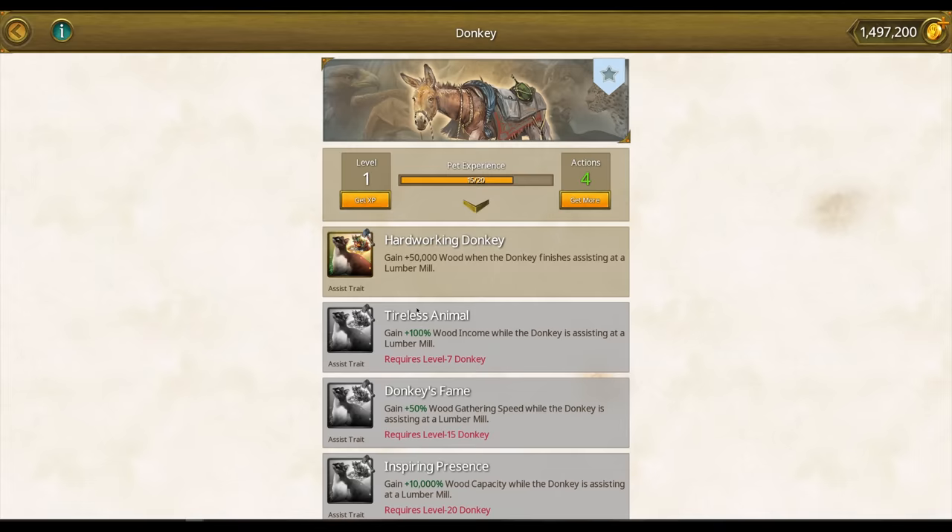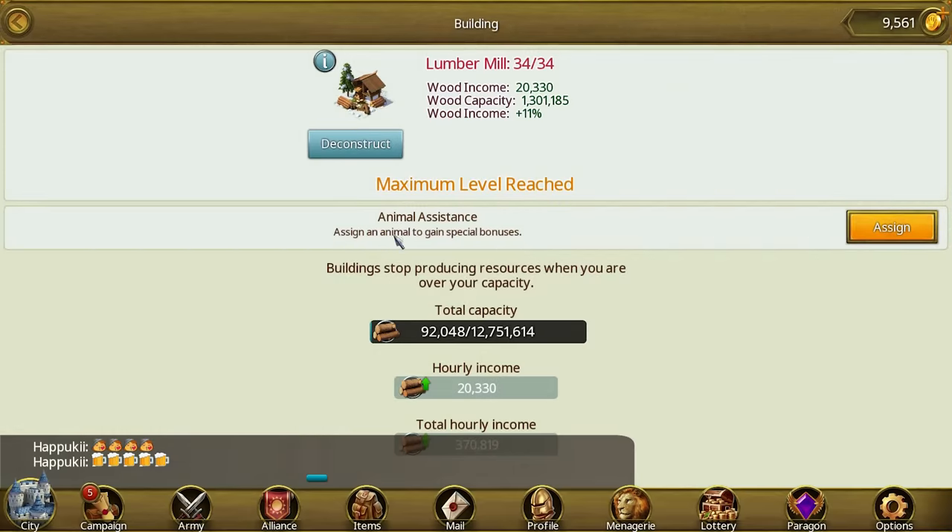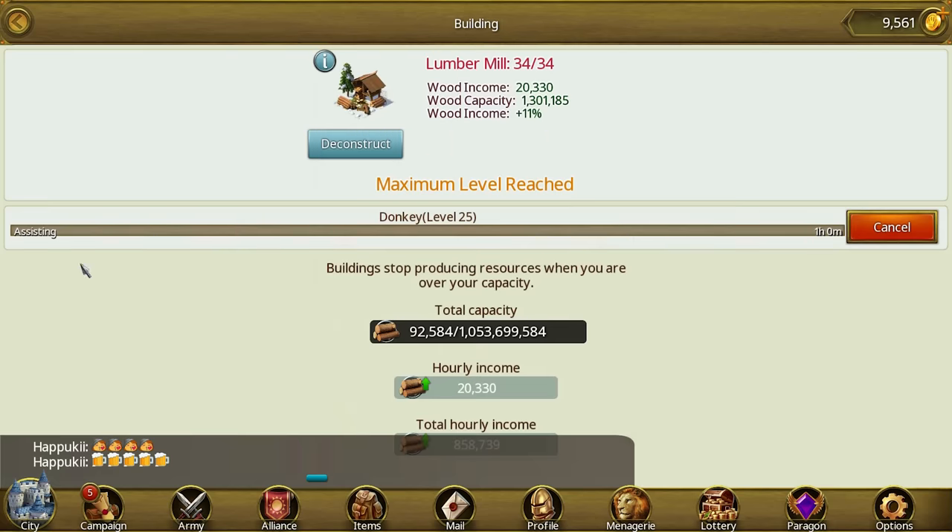Now let me tell you about the animal's leveling system. When you level up your animals, you will upgrade their perks and you will also unlock additional perks. Here is an example with my favorite animal, the donkey. The donkey is an assist animal and it can be assigned to your lumber mill. The initial perk of the donkey is to instantly produce some amount of wood at the end of the assignment. At level 1, when the donkey's assignment is complete, it will instantly produce 50,000 additional wood. Each time you level up your donkey, this amount will be increased and at maximum level of 25, the donkey will produce 700,000 wood.